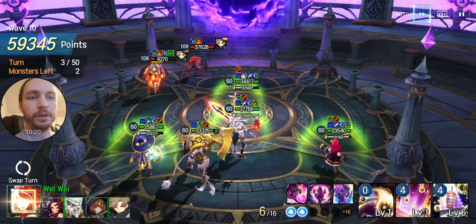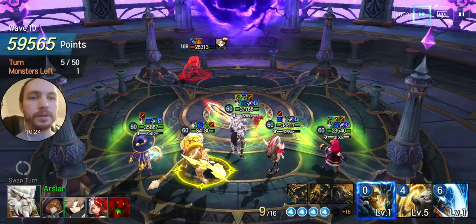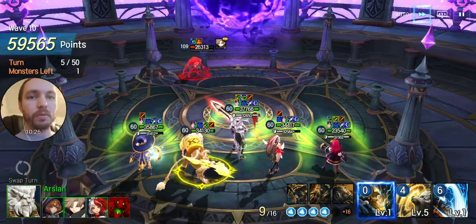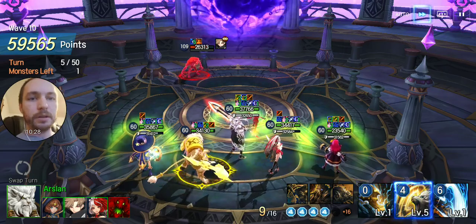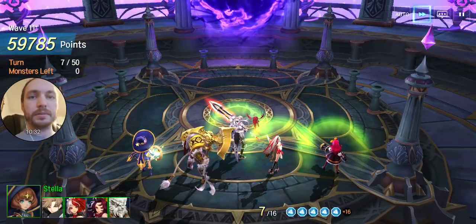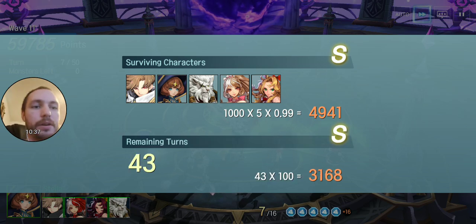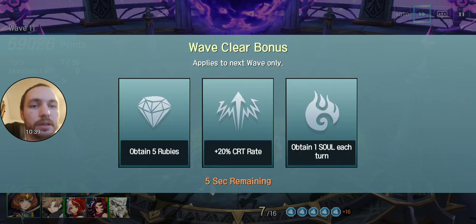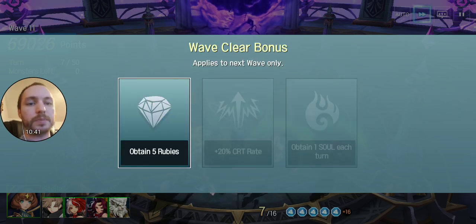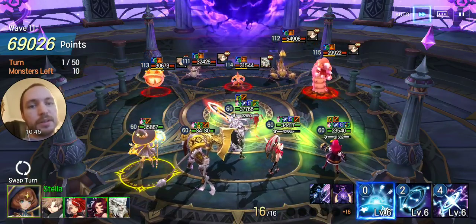I really hate her ability. You don't want to put a lot of speed on her because it will mess up her abilities. You want her to be slower than your other guys so she can get that special 2 as much as she could. Damn, no 15%s sadly.